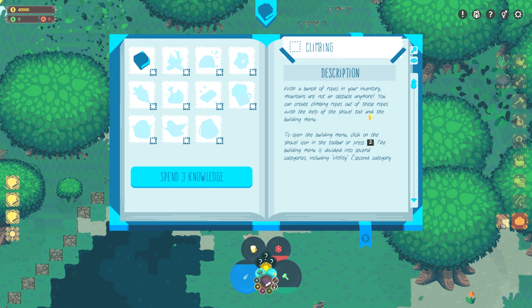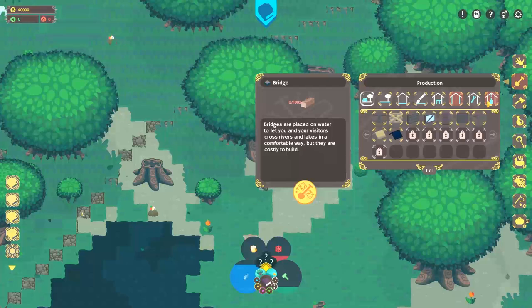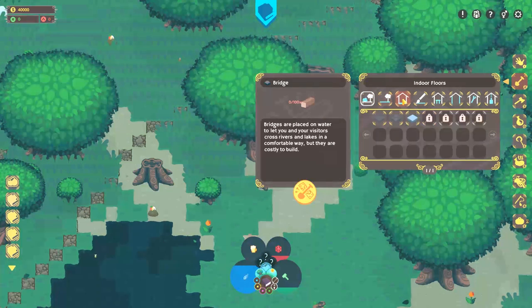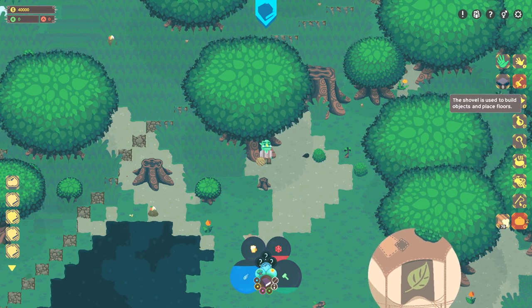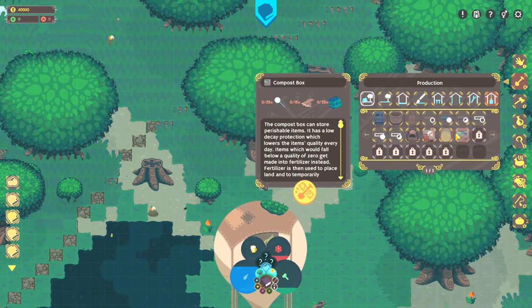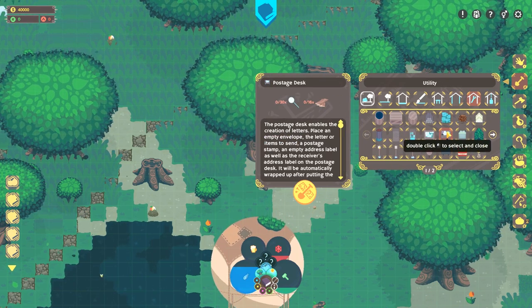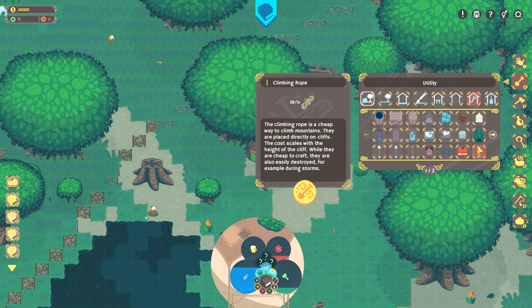With a bunch of ropes in your inventory, mountains are not an obstacle anymore. You can create climbing ropes with the help of the shovel tool and the building menu. To open the building menu, click on the shovel icon or press 2. Let's find it — indoor floors, colors, interior, walls and fences, production. Where would rope be? Hawker's post, tavern sign... climbing rope. Okay. How many can we make here? I am not making it actually.